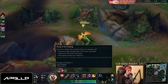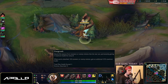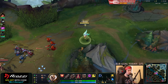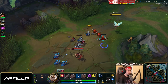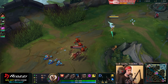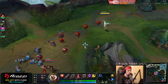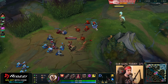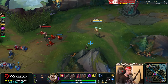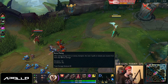For the entire setup you want to take Grasp, Demolish, Bone Plating, Overgrowth, Alacrity, as well as Last Stand. You also want to take attack speed, AP, and armor. The idea with the setup is that you're going to be in combat with the creeps a lot and then you keep proccing the Grasp on your opponent over and over and over again until he becomes low enough to kill.